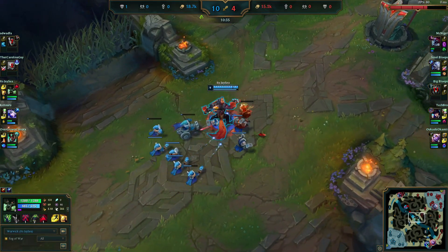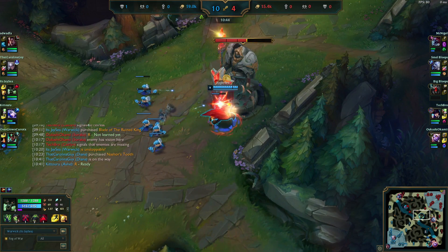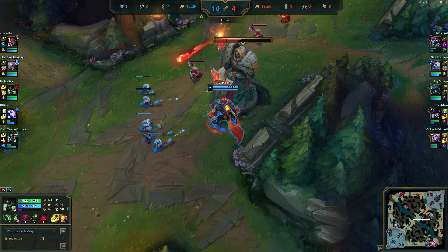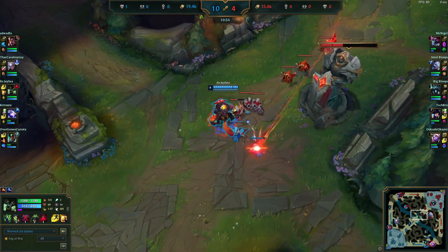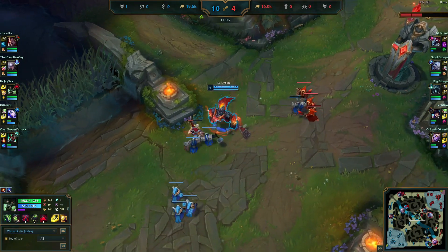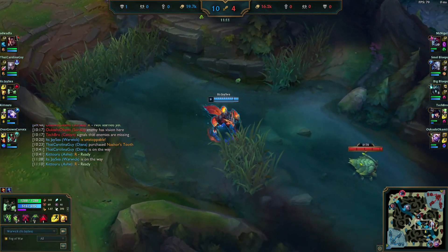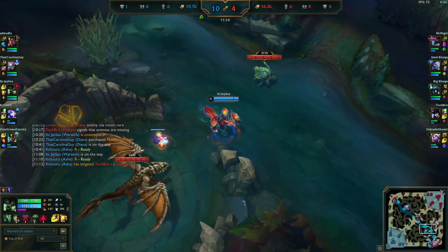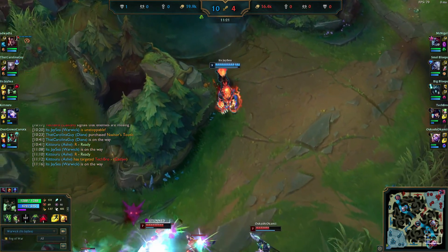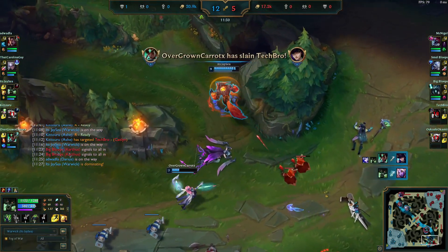I'm still putting points in Q — we've got the Q maxed now, so one Q can heal us back to full from half health or less. This pick is very viable in low elo; people can counter it by buying Oblivion Orb or Executioner's to cut your healing early, but in lower elos it's easy to snowball and 1v9. If you get this far ahead, it doesn't matter. Here we pop W to get a speed boost toward the enemies, use R on Soraka, then help Karma pinch off the kill on Caitlin.